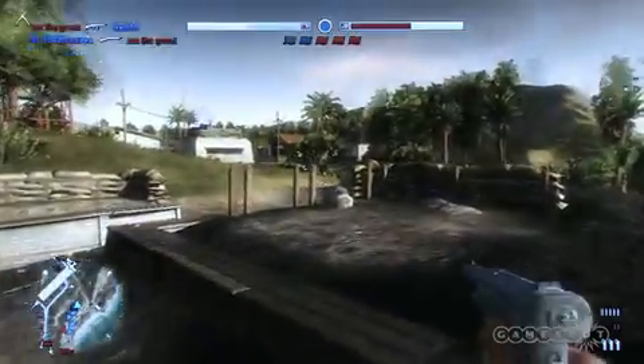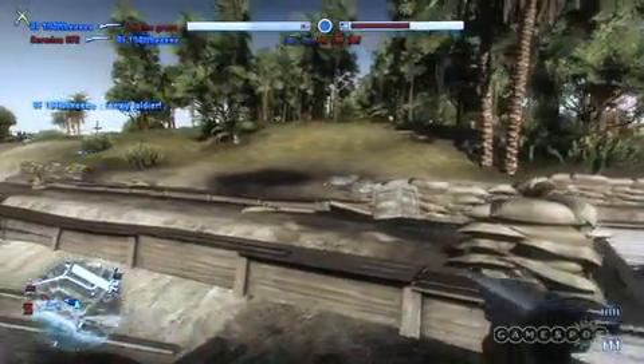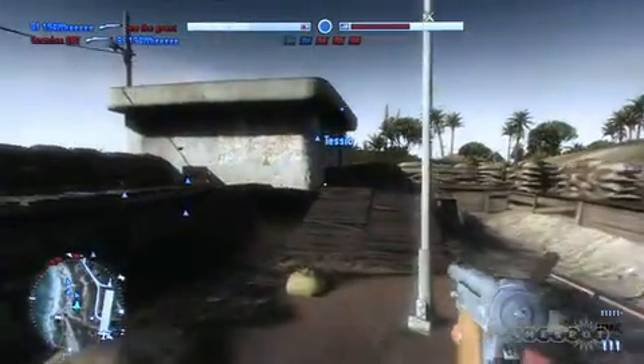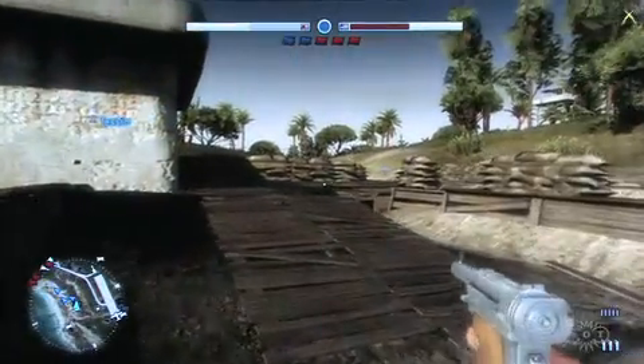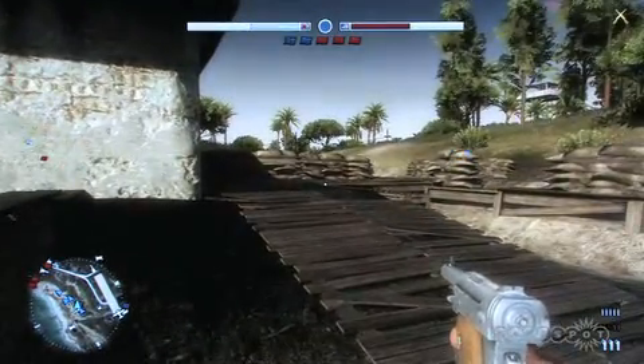So we're going to show you a new level here tonight. It's called Iwo Jima. So if you know Battlefield 1942, you know what level I'm talking about. This is a new map that we haven't shown before. And if you've seen what we've shown before in Wake Island, this is a completely different flavor in terms of art direction and also gameplay.